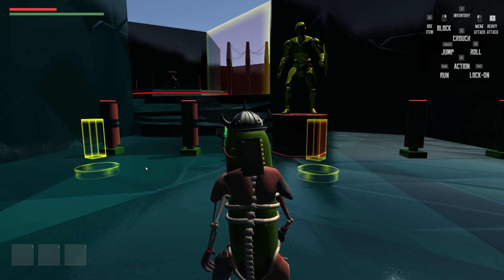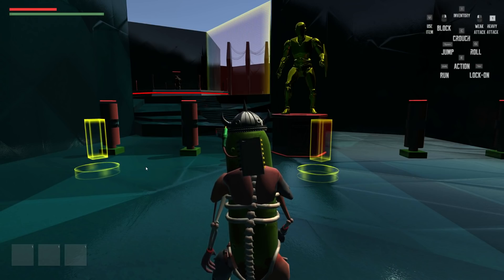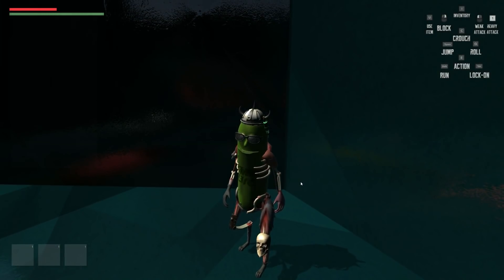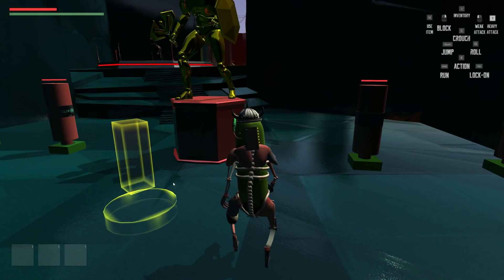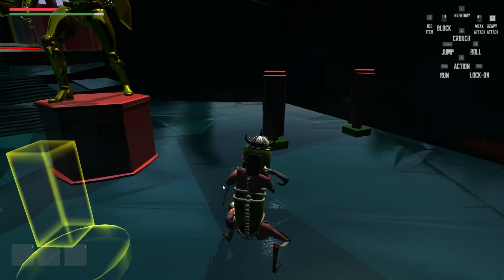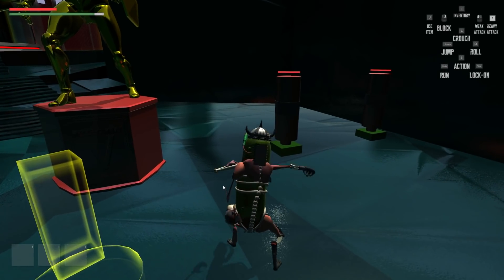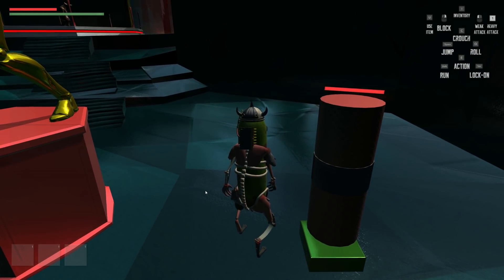This is an actual game that's on Steam thanks to Steam Direct. There's a lot of stuff in the top right corner. Eye inventory, block, weak attack... This isn't the most intuitive control scheme. So right is block, weak attack is left click, then it's 1 for heavy attack, C for crouch, space for jump, Q for roll, E for action, tab for lock-on, shift to run, and U for use item — all the way over here on the keyboard.